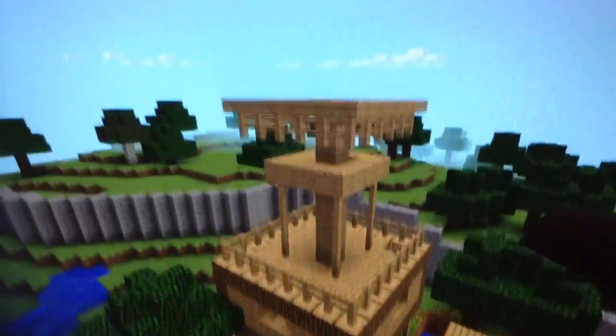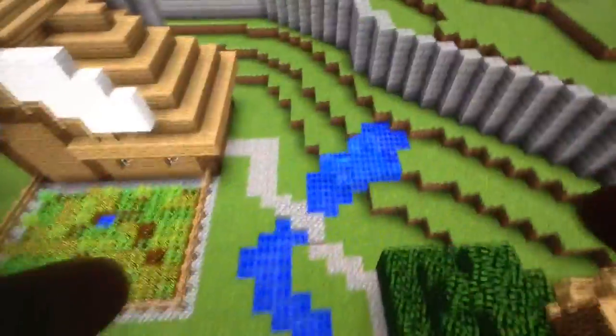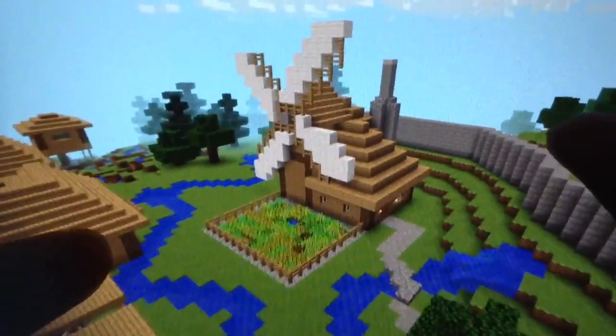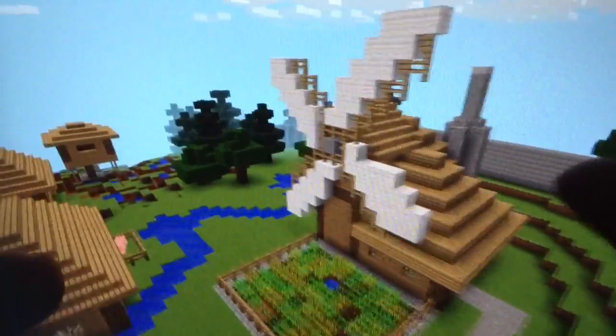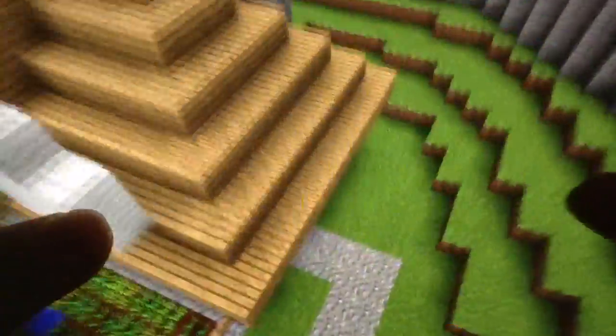Let's go up — this is the hunter's lodge, the little watchtower thing. There's a staircase on the side right there. This is one of my favorite ones as well — this is the baker's hut, the bakery with a little windmill thing and a farm right here. Let's go inside this one.